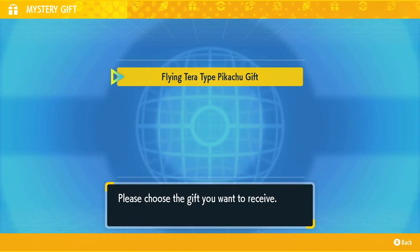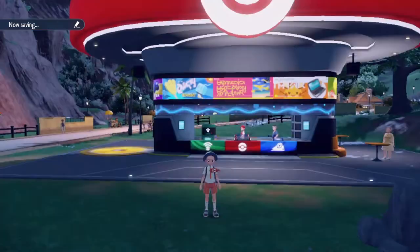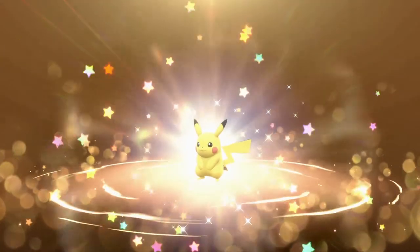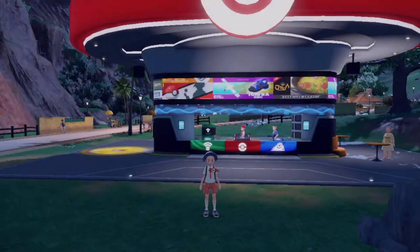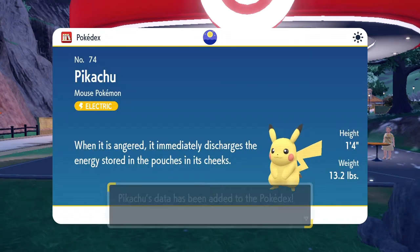Once you're connected to the internet, it starts searching for gifts — Flying Tera Type Pikachu gift. Please choose your gift. Receiving — do not turn off the power. Let's receive that mystery gift! Let's see it for the first time inside of Pokemon Scarlet and Violet. There it is — Pikachu! It looks dope, actually looks really really good. It looks way better than the Sword and Shield and the Brilliant Diamond Shiny Pearl ones. And boom, we've registered Pikachu to the Pokedex.